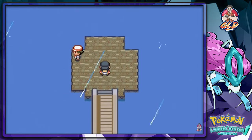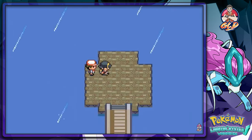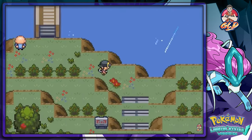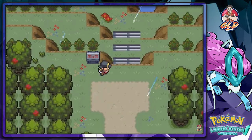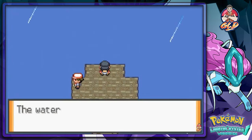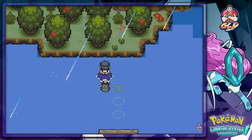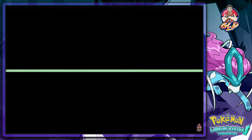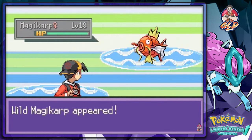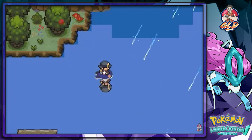Let's find Lance the Dragon-type trainer. Instead we find a fisherman who says they built this platform so fishers can fish better — true that. I saw Lance around here somewhere but I'm not sure. Let's use Surf and see if you can dive over there. Lots of Magikarp along the way.